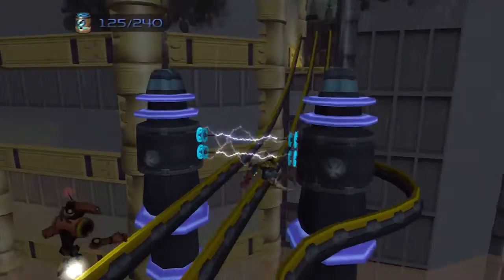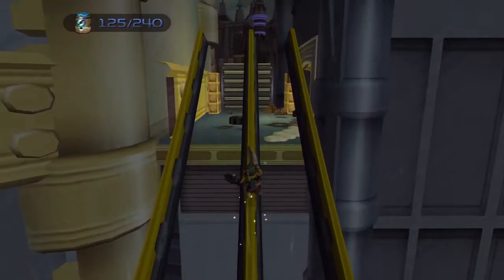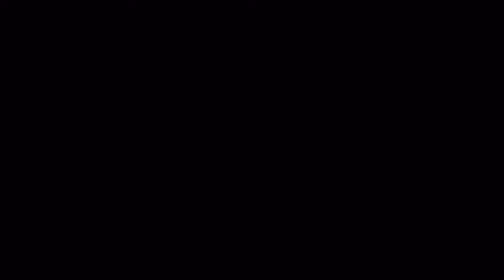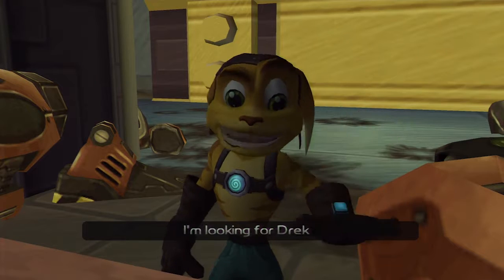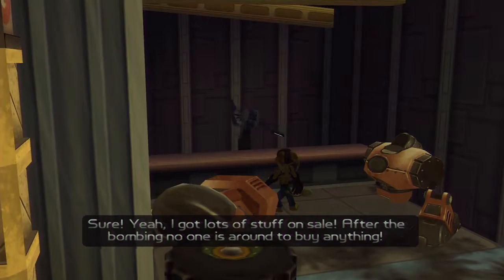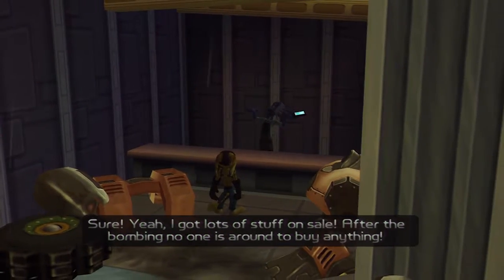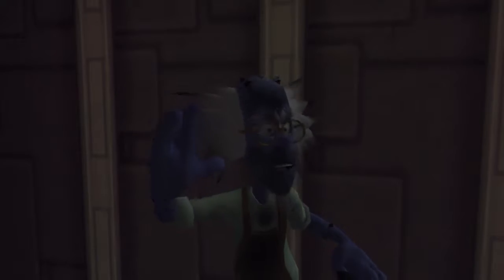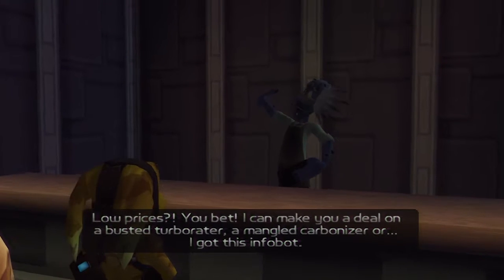That's why I'm going to go to the right — a bit close there, but I figured I would make it. Welcome to my shop. What can I get you? I'm looking for Drek. I got lots of stuff on sale. After the bombing, no one is around to buy anything. Low prices? Oh, you bet. I can make you a deal on a busted turbo radar, a mangled carbonizer, or... I got this Infobot.